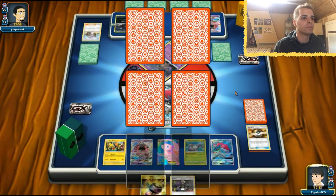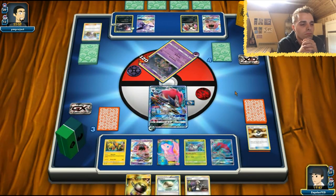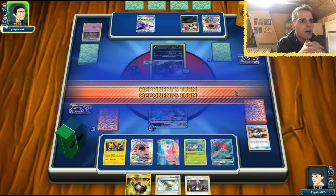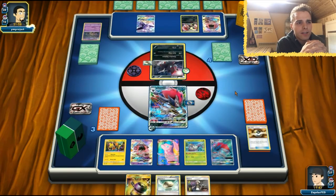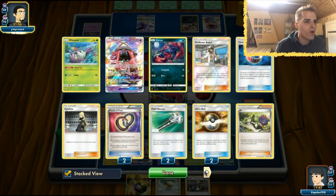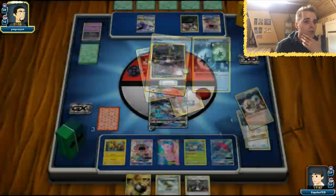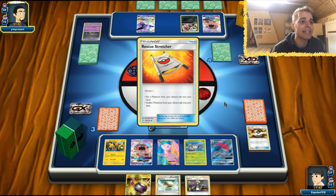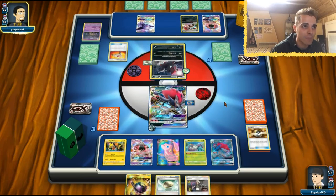Let's get a prize card — it's a Float Stone. There goes my free retreat Tapu Koko being useless. Our Mew EX will get targeted here immediately. How many items in our discard? Four, five, six, seven, eight — that's 160 damage. With Choice Band that's 190. We have to be careful playing item cards because Trash Lancer will be back pretty soon.